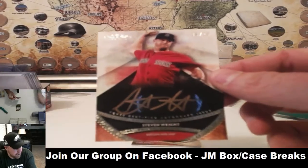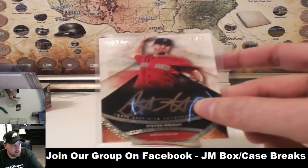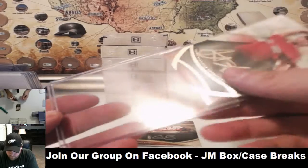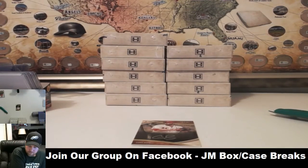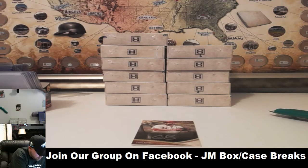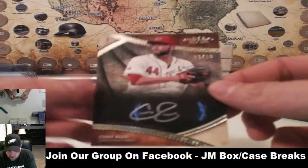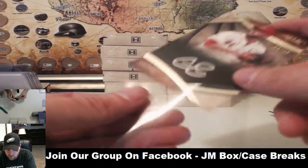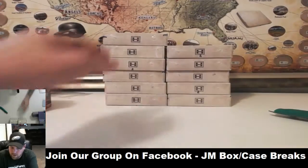For Boston, out of 25, we got Stephen Wright on the bronze — Boston going to Chris. Next up for the Reds, going to Jason, we have a Cody Reed, number 3 of 10. So silver and bronze in the same box.